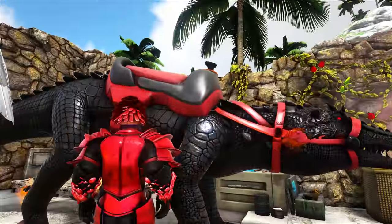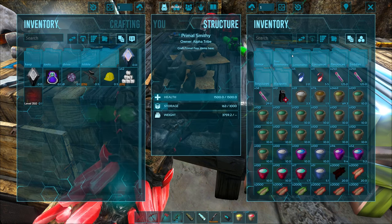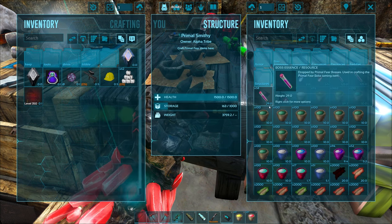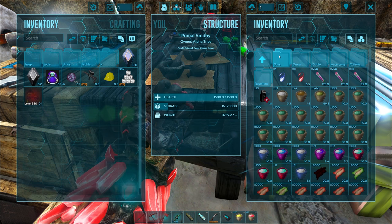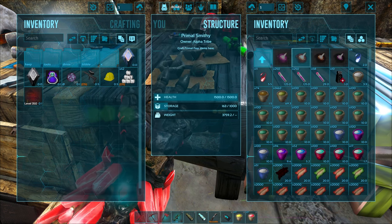Today we were going to check out if we could maybe get ourselves — hopefully it's still there. But at the end of the last episode, we were looking for the boss taming. It would be under consumables boss. And it was an alpha Dodo Rex.